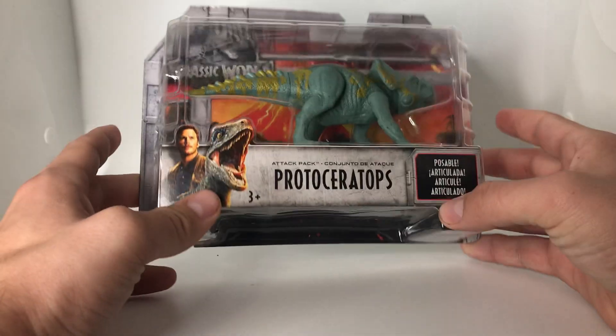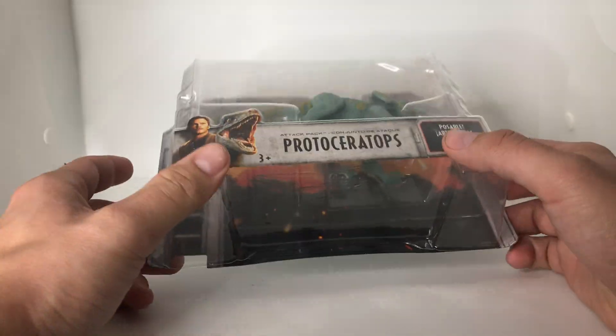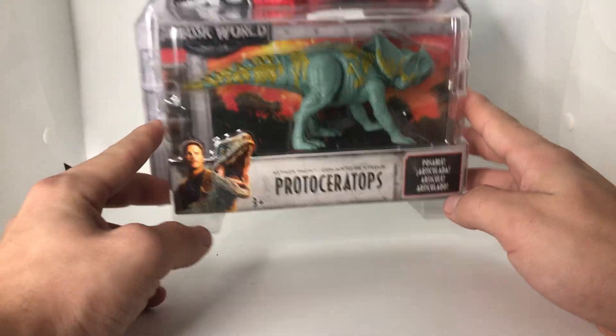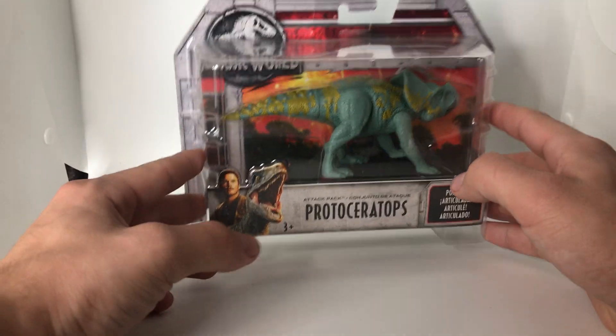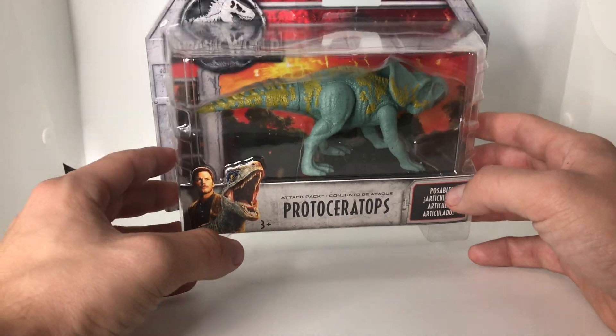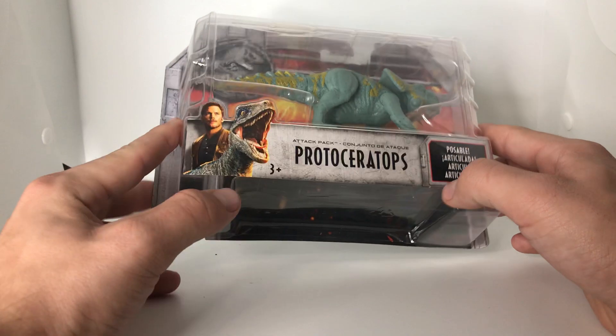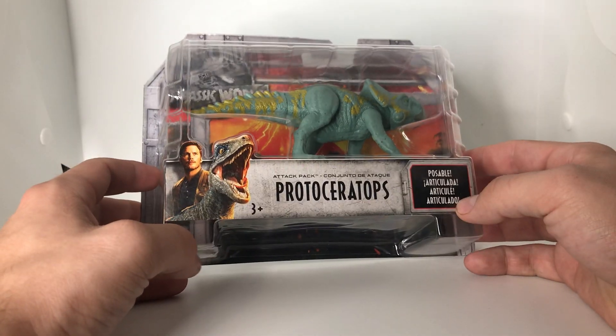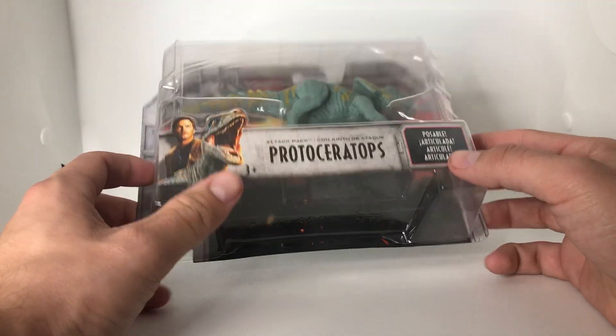We've done a few lately, and this is an older guy that I found at a collector store. Reasonable price. Sort of rare, actually, anymore. This is from the Fallen Kingdom line — the attack packs for Jurassic World. Really sought after figure from back when. He's had a repaint as well. He's been blue. This is the original one.